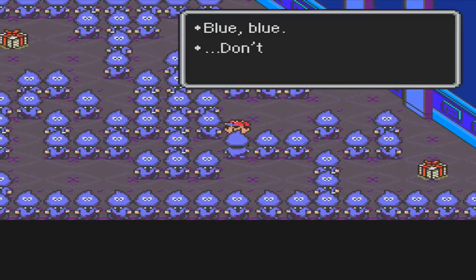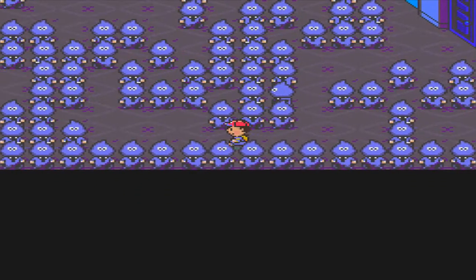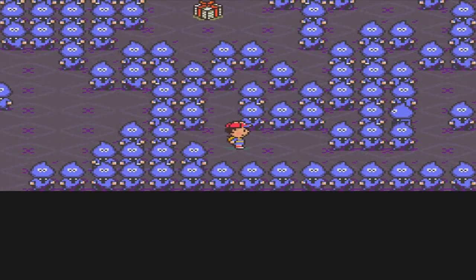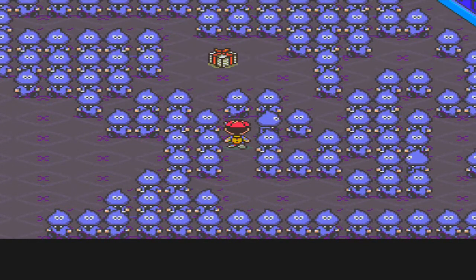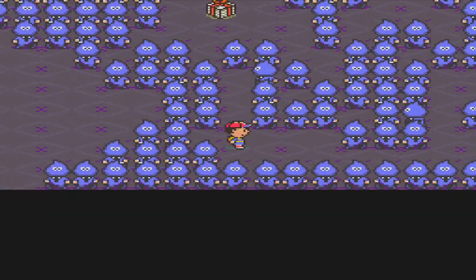We don't have to worry about finding too many enemies. 'Blue Blue, don't bother us, we're in the middle of prayer.' Okay, go quickly. If you stay at the hotel farm thing, you'll get a more full message from Paula where she talks about running water and stuff.